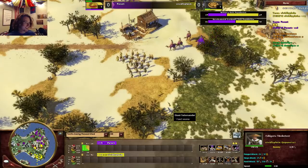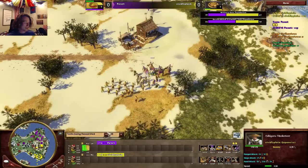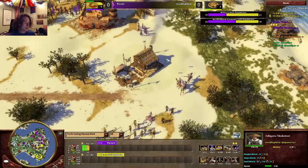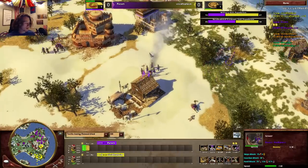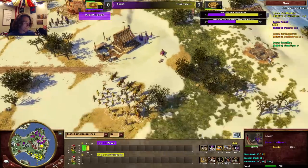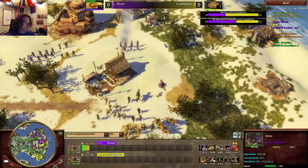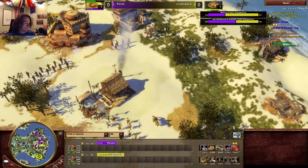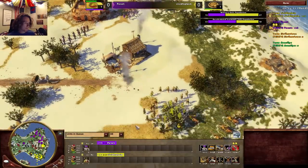He doesn't have any elephant shipments, no nine Zambaraks, no eight Gurkha — all the usual strong fortress age shipments that India has access to. That's really unfortunate for him. The three Mahout shipment is one of my favorites.